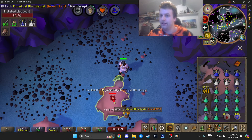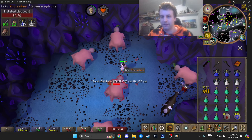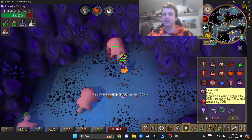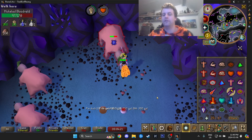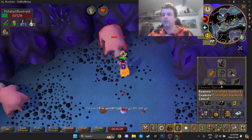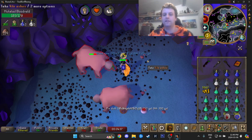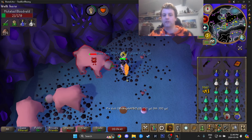I just took one damage — it's because I ran out of prayer. That's why: it's been two minutes and 30 seconds. Let's take piety off and see if we take damage without it. If you're a lower level with lower defense and magic, you will take damage even with protect from melee on. To prevent that, you could switch out the proselyte for some dhide body and dhide chaps. It's a customizable task — I prefer maximum prayer bonus to spend more time AFK.